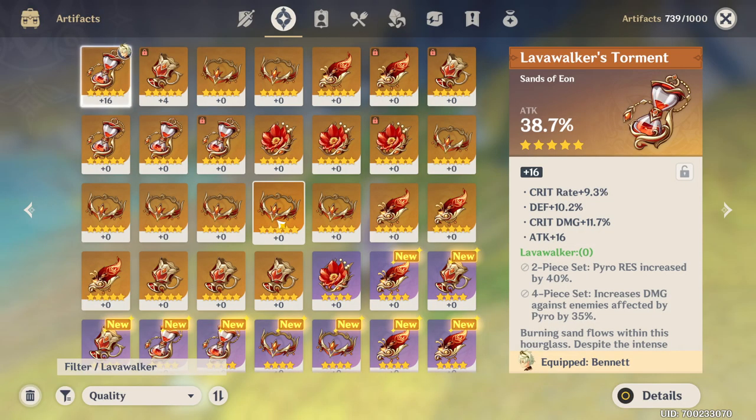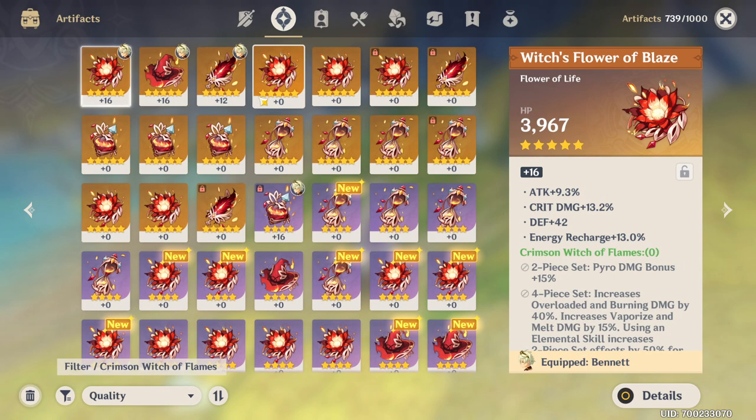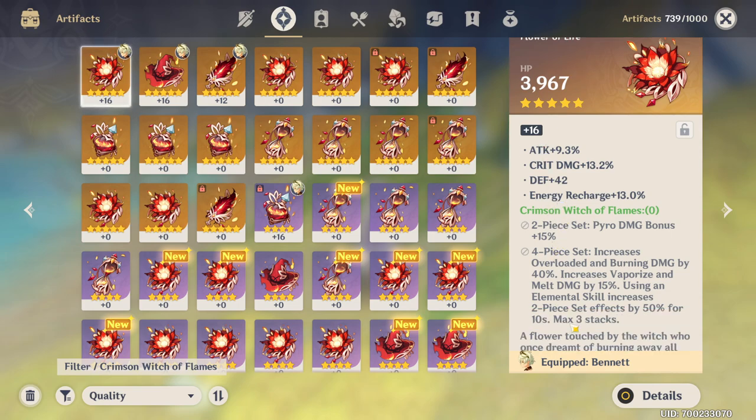Then we have Lava Walker, which is exactly the same as Thundersoother just for pyro. In most cases, however, people opt to build pyro units with the other pyro set, Crimson Witch of Flames. I think the main reason for that is just because of the characters themselves — a lot of pyro-type characters can also be physical damage characters, but they're just generally more effective as pyro. Another reason is that the four-piece set for Crimson Witch of Flames is very good.